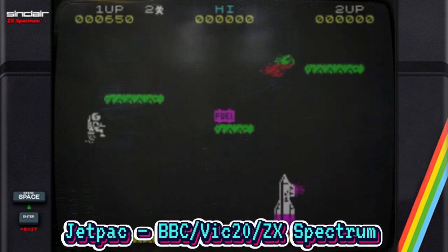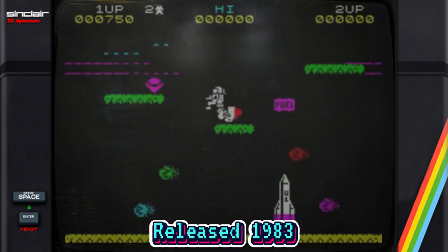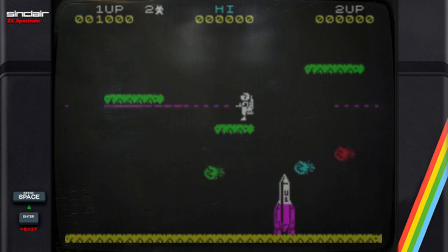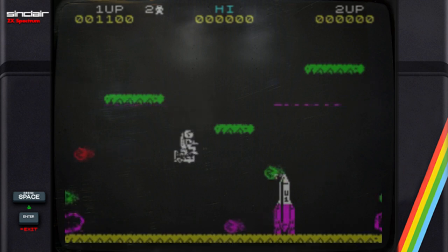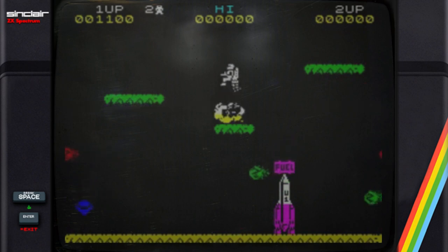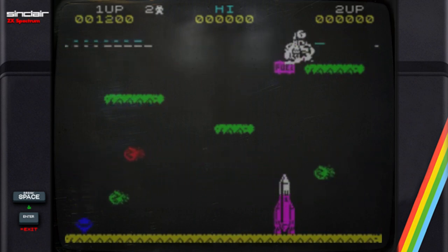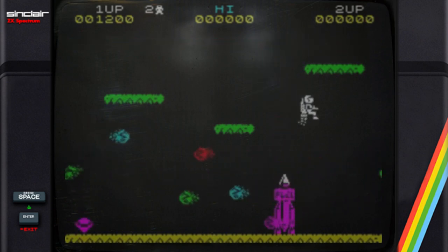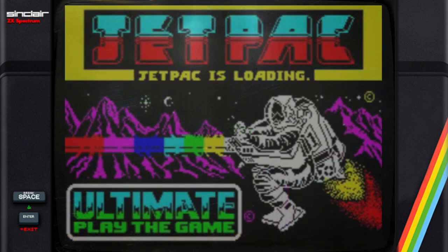Ultimate Play the Game produced one of the best alien zapping games. The player controls a jet-propelled astronaut who, on the first level, has to assemble his spacecraft from bits lying around on the screen, then fuel it by collecting fuel packs that drop from the sky. You'll be constantly under pressure from the alien life forms — there are five types of aliens to combat, and each wave becomes harder than the one before it. The graphics are still excellent and well detailed, and there's an option for one or two players.